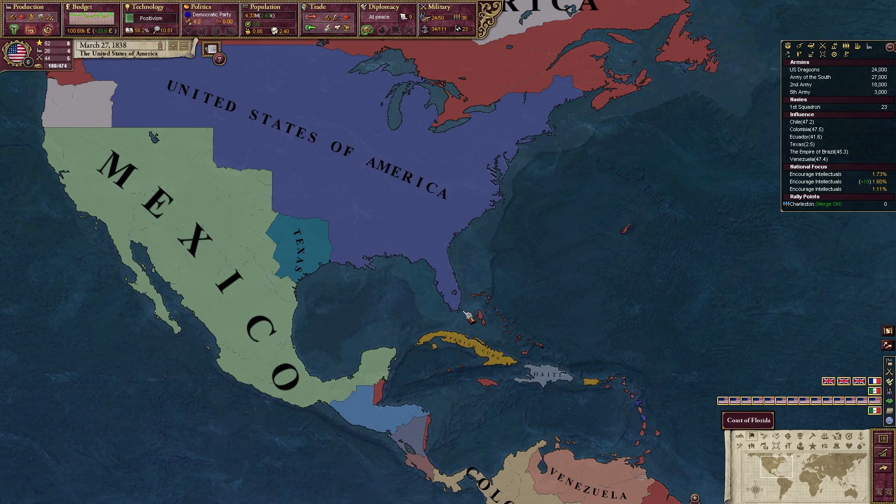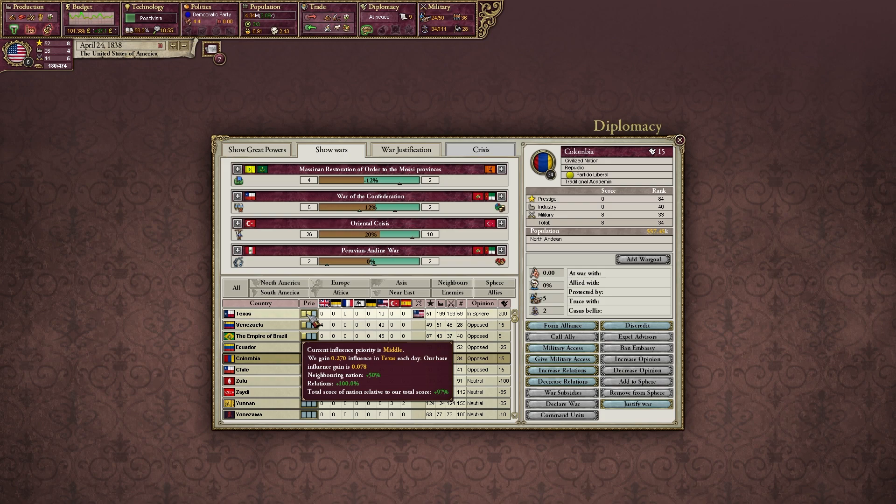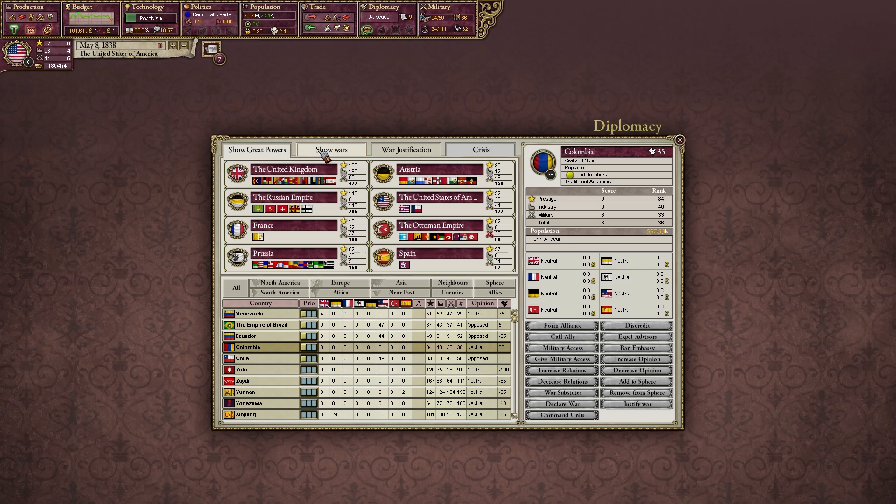Mexico can accept or intervene, and I'm under the impression they will always intervene, at which point we declare war on them. Texas can now be added to our sphere of influence — and now looking at the sphere of influence map mode, Texas is considered part of the USA's sphere. They're offering me an alliance — that's fine. We're now maxed out on relations, which is good. All these guys down here will be able to increase our relation with them soon as well.